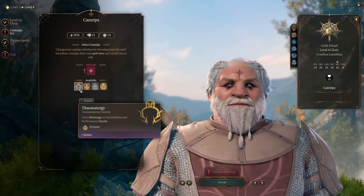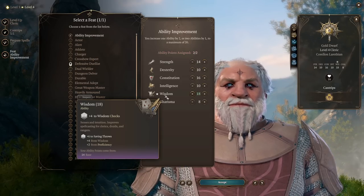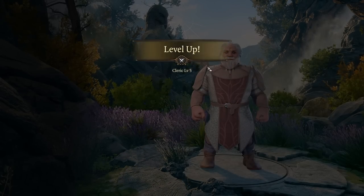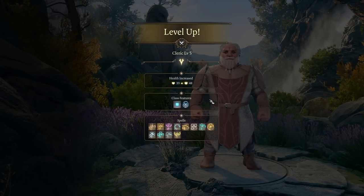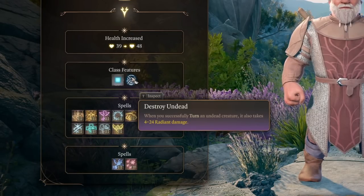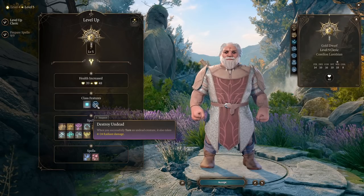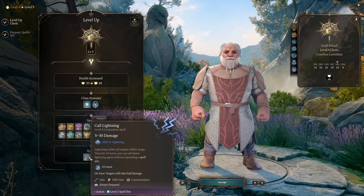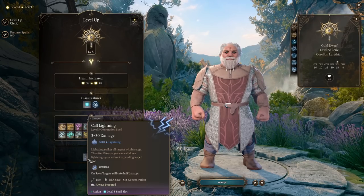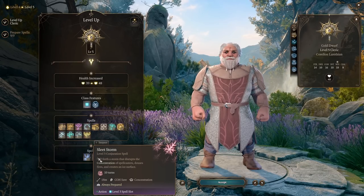At level 4 we get an additional cantrip — pick Thaumaturgy for dialogues — and a feat. We want to increase Wisdom to improve our spell difficulty checks and chances to hit. At level 5 we get the class feature Destroy Undead: whenever you turn undead they also take radiant damage. Additionally, we get bonus spells from Tempest Cleric, and most importantly Call Lightning — in my opinion one of the most broken level 3 spells in the whole game. Sleet Storm is also cool to disrupt enemy concentration.